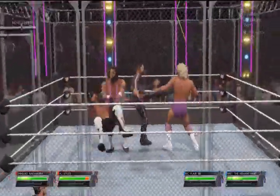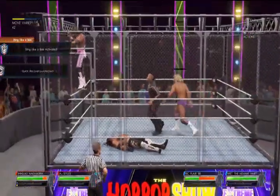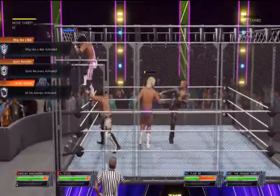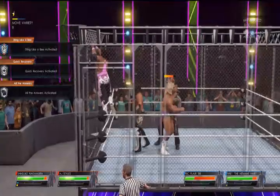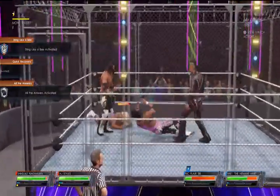The cage door has been locked behind these competitors, standing in each other's way from escape. We see AJ Styles and Jim Sterling Nakamura. And in the other corner, they will be dealing with Rick Flyer and Willow.